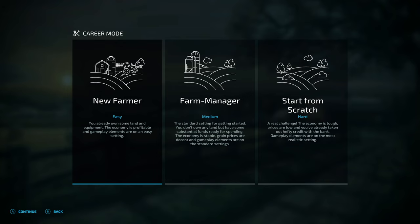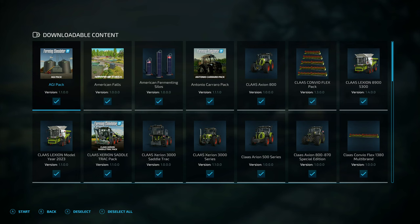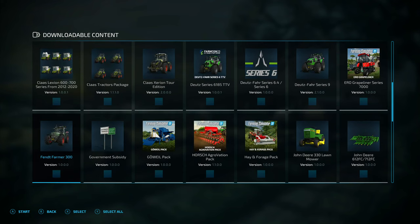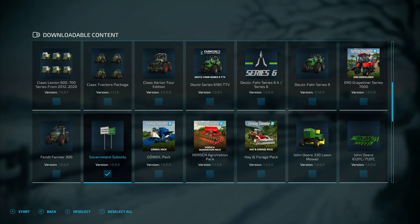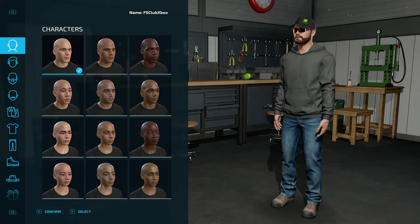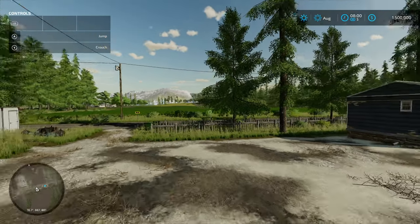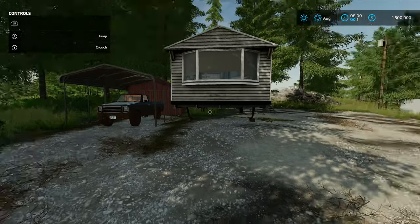Let's start up a new game — go to career, empty slot, farm manager, and a new map called American Falls that just came out. You'll need to have the government mod activated. It requires another mod, so download that, and we'll get into the map. Once loaded, you can see at the top of the screen we have 1.5 million dollars and on this map all we have is a trailer and truck.